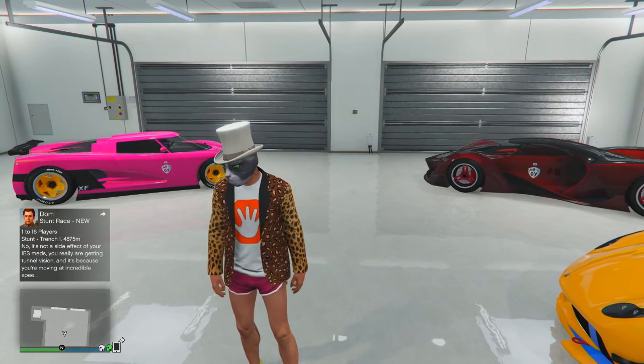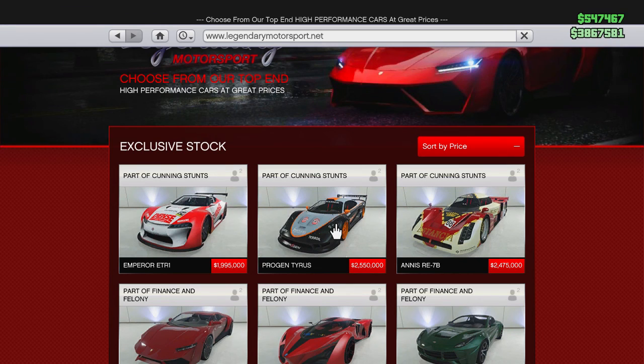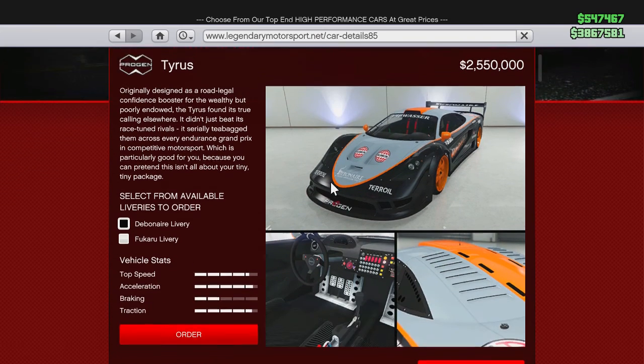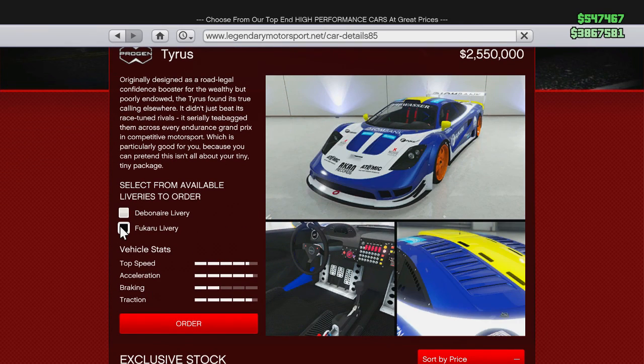Today we noticed there are quite a few new cars. There is the Emperor at 1.995 million, there is the Progen Tyrus for 2.55 million, and the Annis RE. Let's look at these really quick. You have the Debonair livery and the Fucaru livery, which is that blue and yellow. That's nice.